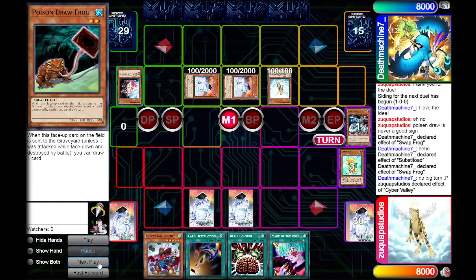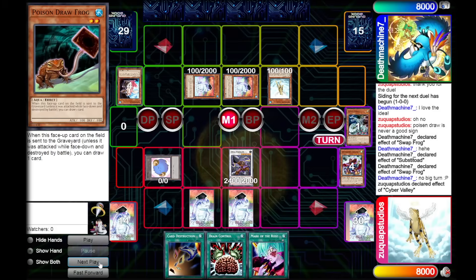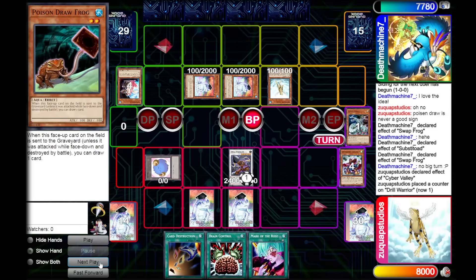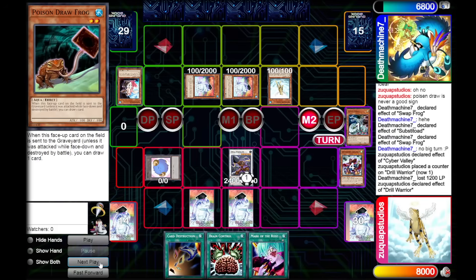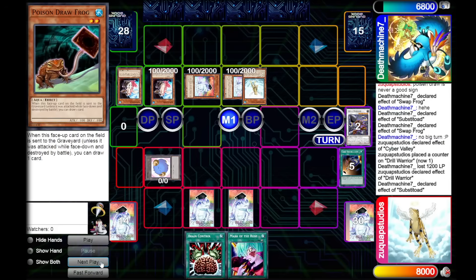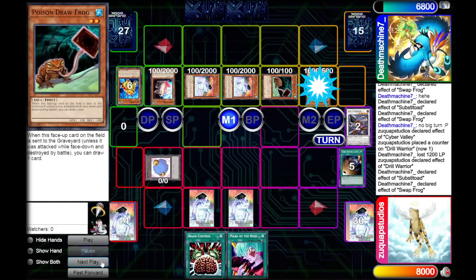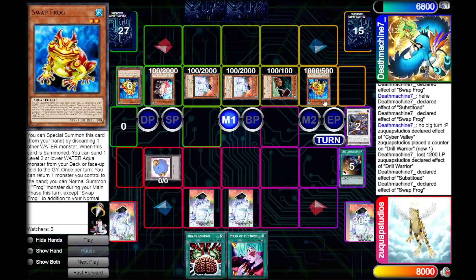We draw a Titanial, which is not bad when we have Trade-In in hand, and thankfully we draw into a Dandelion. We do the Quick Draw Dandelion combo, go into Drill Warrior, use Drill Warrior's effect to attack directly. We then activate Drill Warrior's other effect, discarding Card Destruction to banish itself, and pass our turn. My opponent normal summons Substitoad, tributes Treeborn Frog to summon Poison Drawfrog from the deck, then special summons Swapfrog from hand. On the summon of Swapfrog — I cannot believe this happened in a real duel.